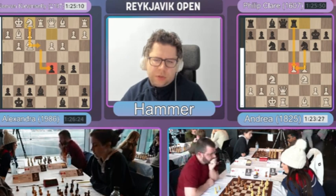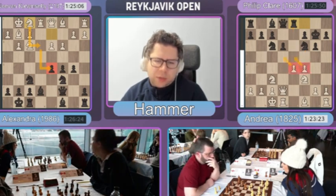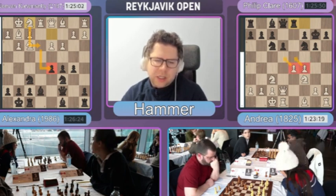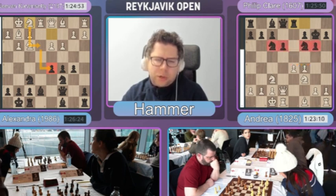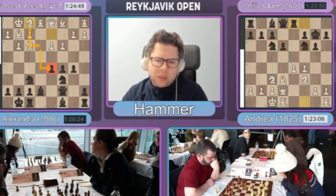The computer really likes White's position. And it's not too surprising, because when you have two pawns standing next to each other like this, you control both the light squares and the dark squares in the center of the board. And Black is not super aggressive with really any of their pieces. You can just try and centralize everything.